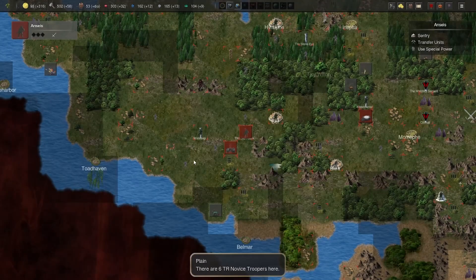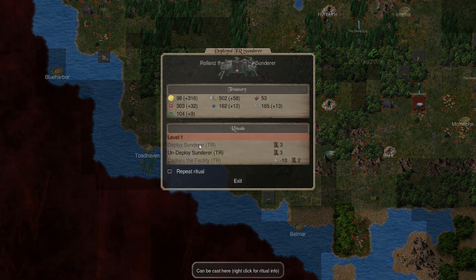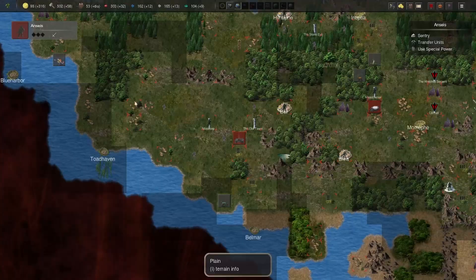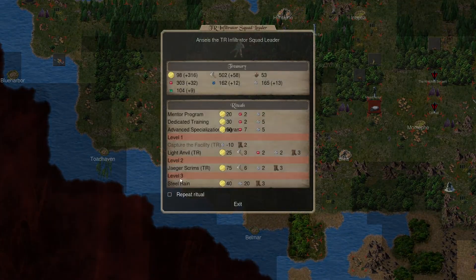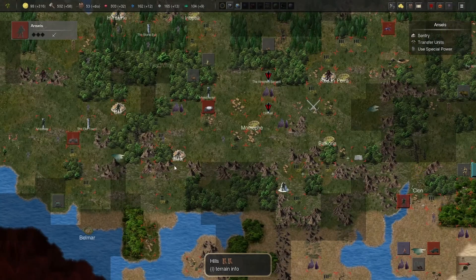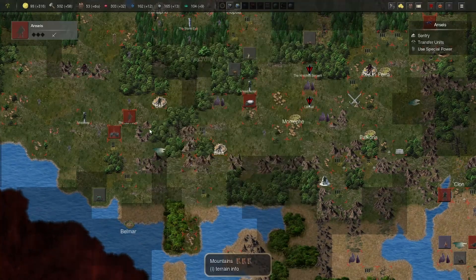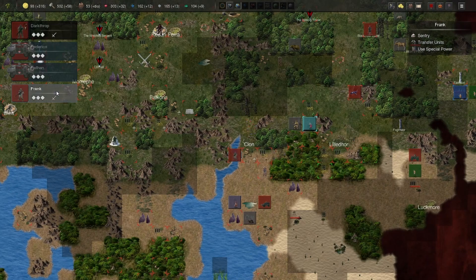Steel Rain is actually a pretty useful thing to have. I'm going to deploy this hunter and send this army. Since this guy learned Steel Rain, which is a very useful ritual, it actually enables you to teleport — I think a few times. I don't know the range of it, but it lets your entire army under the control of the leader with that ritual teleport towards an enemy position.